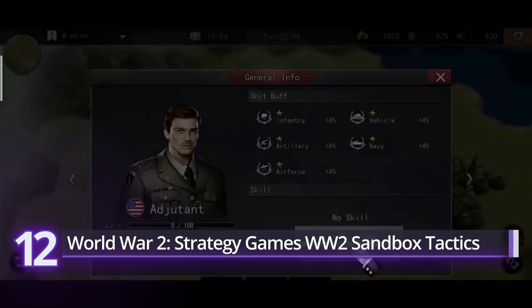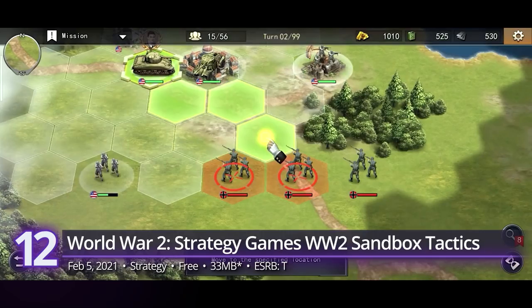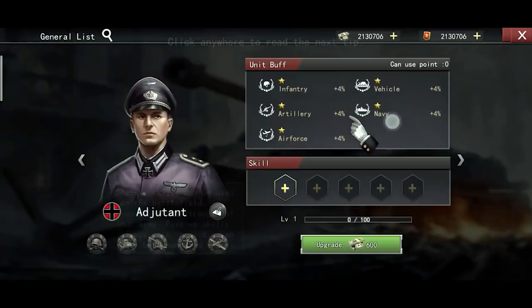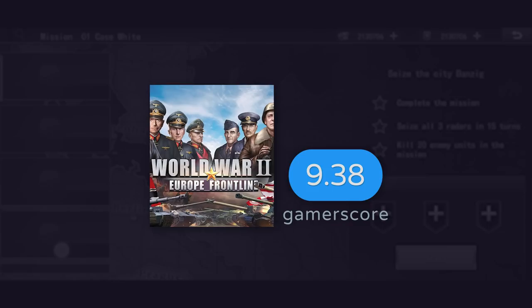12th: World War II Strategy Games — WWII Sandbox Tactics. A turn-based strategy game designed for players who love the history behind the world's darkest days. As a commander, lead your troops to victory and conquer the world — just don't take it literally. Control over 100 famous generals of WWII from Axis and Allied powers, but think twice before laying out your armies and plan one step ahead. A GamerScore of 9.38.